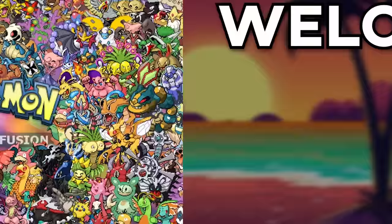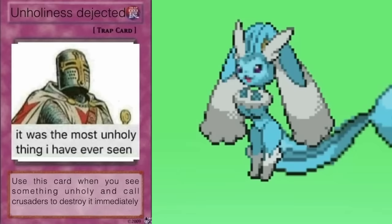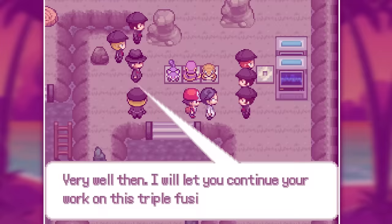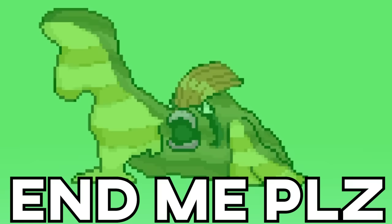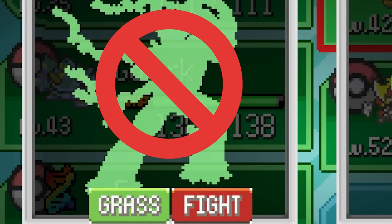Welcome to Pokemon Infinite Fusion, the game where you can fuse any two Pokemon together and create whatever you want. Do some unholy fusions like Vaporeon together with Lopunny? Sadly enough, that's possible. But today we'll be taking on this amazing fangame with only Poison-type fusions. Every time I fuse a Pokemon, it has to have the Poison-type on it, otherwise I won't be able to use it.